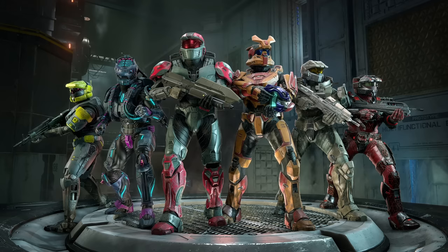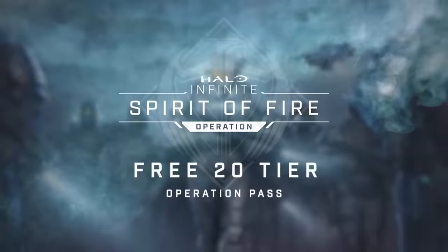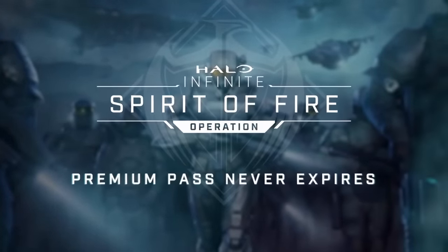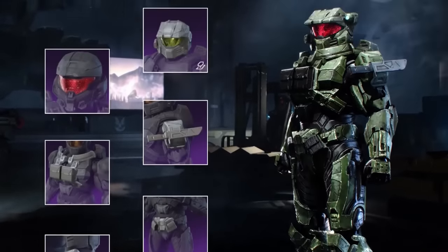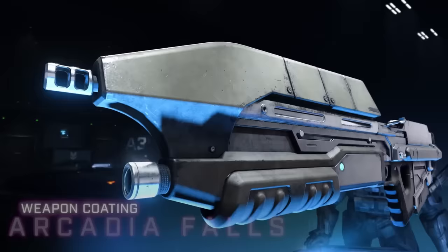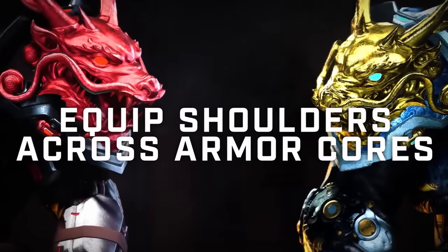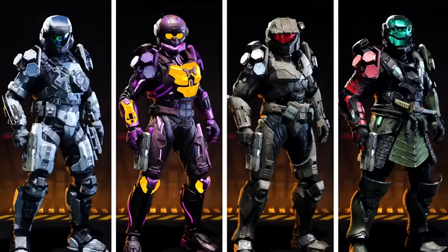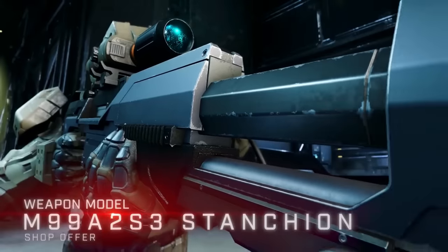Alongside the helmets from the Halo TV series — Kai's and Riz's — the blog mentions the Spirit of Fire event trailer released earlier. It then gives an overview of the Mark IV armor set, showing its debut in Halo Wars 1, its appearance in Halo Wars 2, the Halo Legends series, and Halo 5, showing how it has changed over the years. Riz's design has stayed pretty consistent, and the Mark IV in Infinite looks gorgeous.